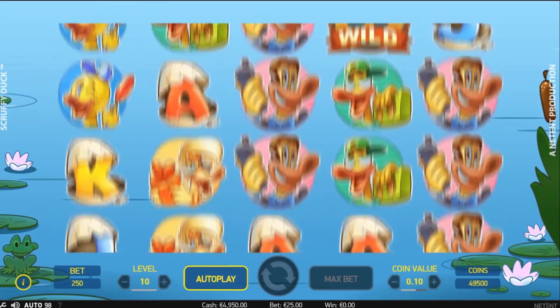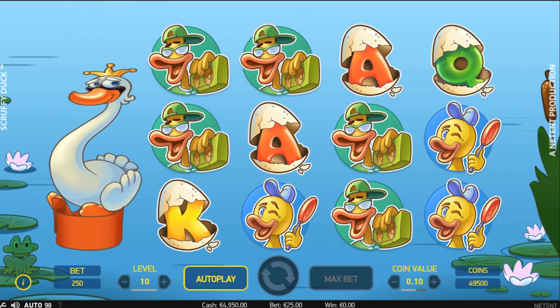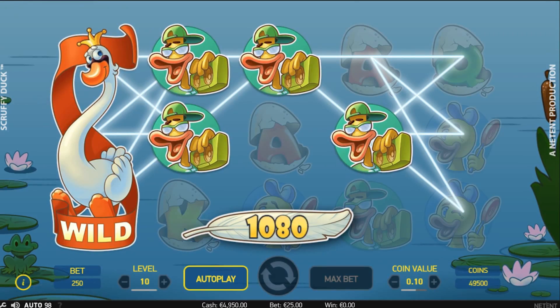The most common special symbol is the expanding wild, seen here. It shows a duckling growing into a swan, which covers the entire reel.